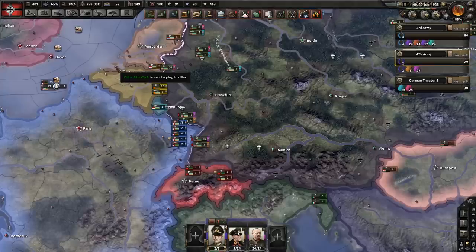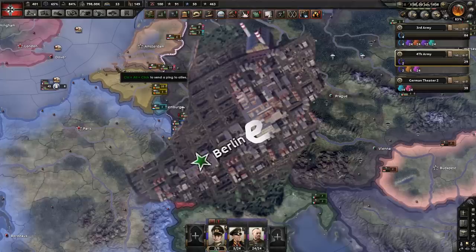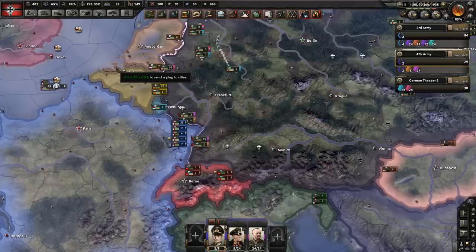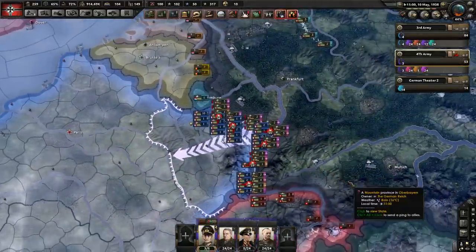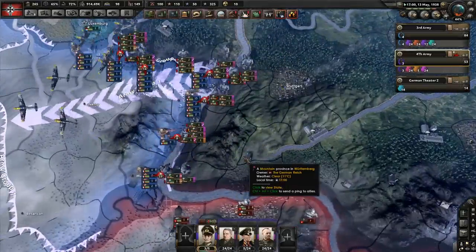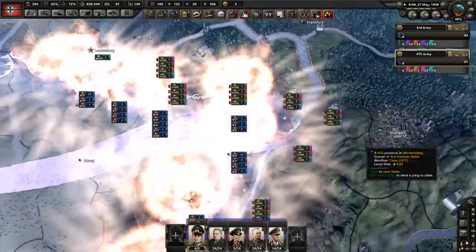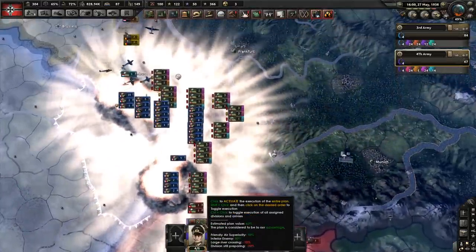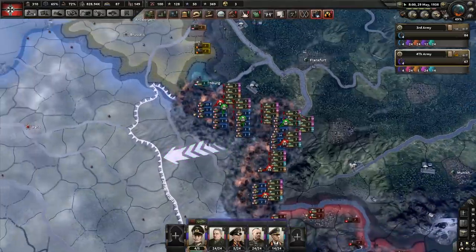Now if you don't have naval superiority, or air superiority, or even a tech advantage anymore, the last thing you can do before all hope is lost and you have to wait for the Russians to storm Berlin is to endlessly charge into the entire front line on aggressive, praying to God that somewhere the organization is going to drop low enough that you can break through and push forward fast and hard. If you still haven't broken it, execute Order 66 and use nuclear bombs — that's your final option. If all else has failed, beg the enemy for mercy and plead with them not to do to you what they did to Mussolini in real life.